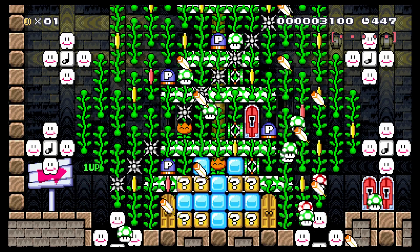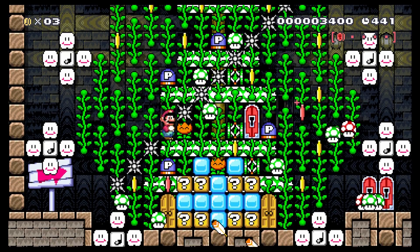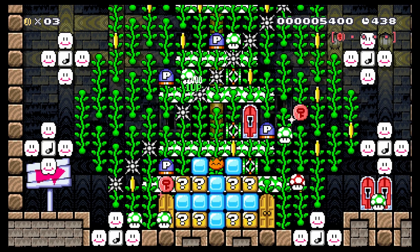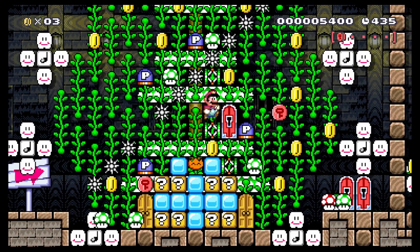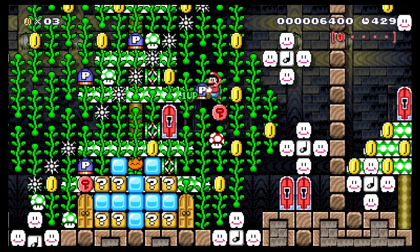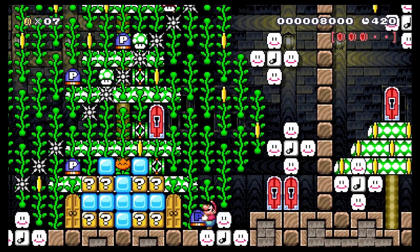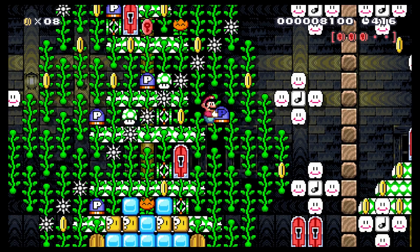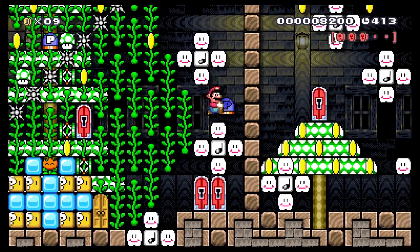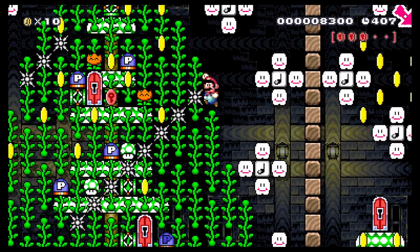Oh man, I didn't even see the spikes! But this is cool. Trying to navigate this is a little bit tricky, but we got a P-switch. There's all kinds of coins. Does this just bring me to the other side? Awesome — so we have coin collecting, all kinds of good stuff. I don't know if I need to take the P-switch with me, so I'll just kind of throw that to the side for now.